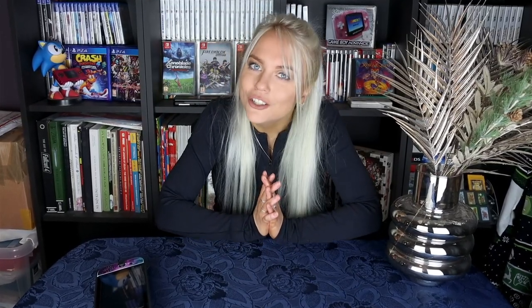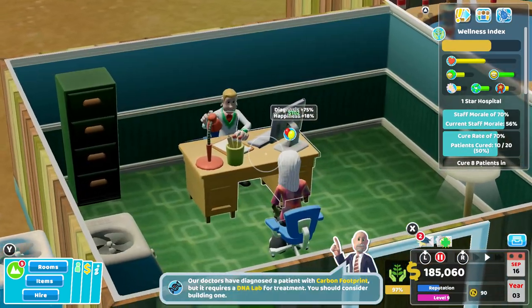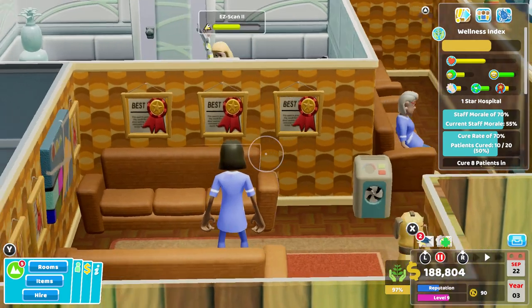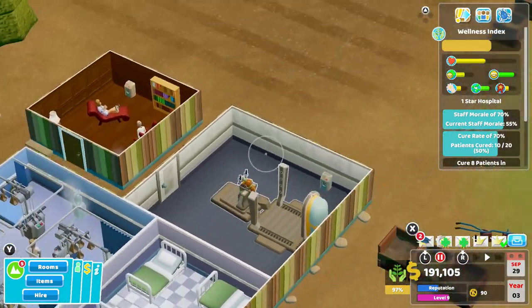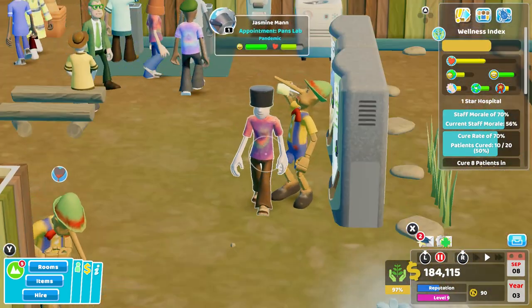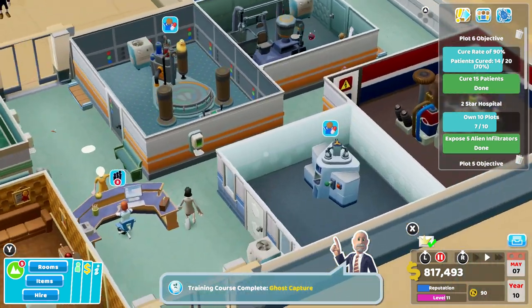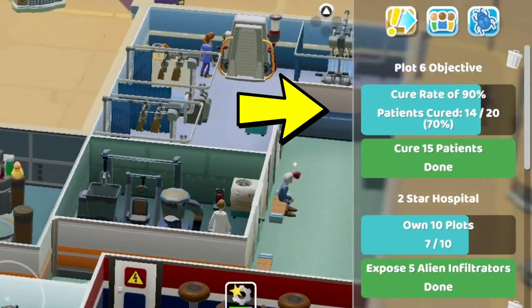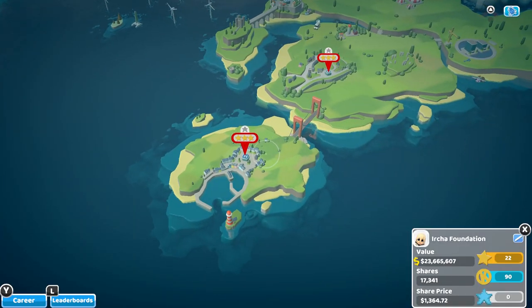In the game you are in charge of managing several hospitals and maintaining them to have business run smoothly. You build rooms like GP's office, general diagnosis, pharmacists, staff rooms, toilets, and a whole bunch of different treatment rooms for your patients and their illnesses. You have to try and satisfy everyone's needs such as hunger and thirst, make sure they are entertained, that the hospital is clean and good looking, and in some levels make sure that the temperature is correct — not too cold, not too hot. Every single hospital has a mission list with objectives you need to complete in order to get to one-star, two-star, and three-star hospital status, and then you unlock more hospitals.